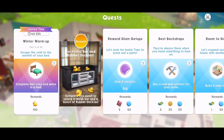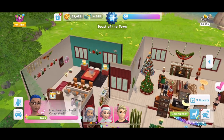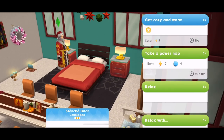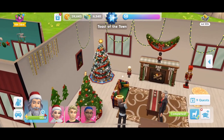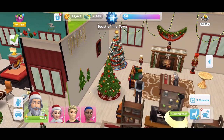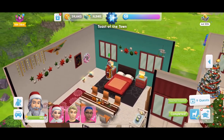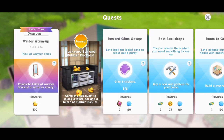Part two: escape the cold to the warmth of your bed. Complete 'get cosy and warm in a bed.' Let's click on a bed — that's five energy. You'll have to excuse all the Christmas stuff that's still around; I still haven't taken it all down yet. I need to get on that — maybe I'll do that after I've finished recording. Let's collect that reward.